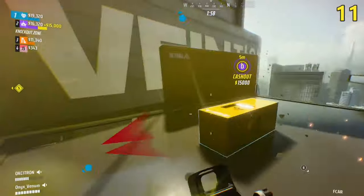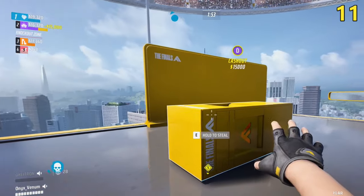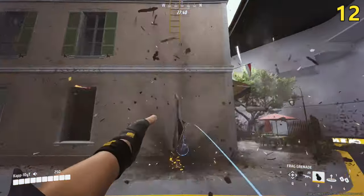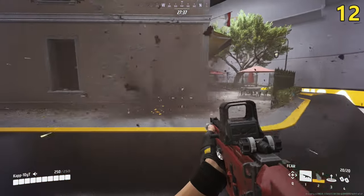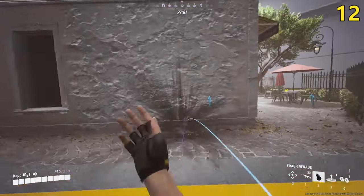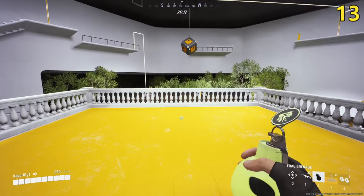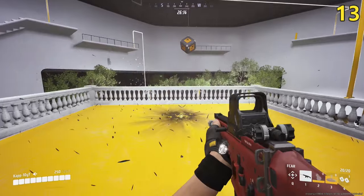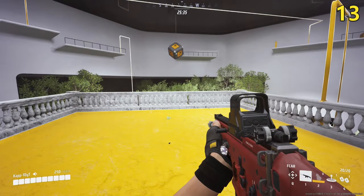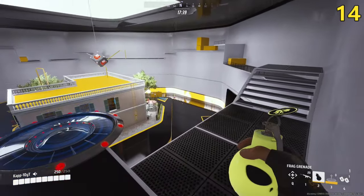You can't set the zipline on canisters, but you can set it on moving platforms, extending the maximum distance of the zipline. It takes 4 frag grenades to destroy a wall, and it also takes 4 frag grenades to destroy a floor. Throwing a grenade on a jump pad makes it possible to reach longer distances faster.